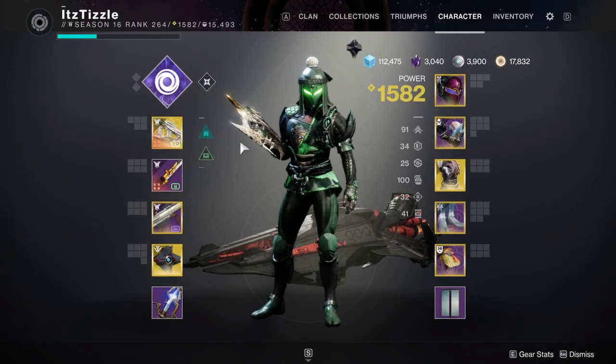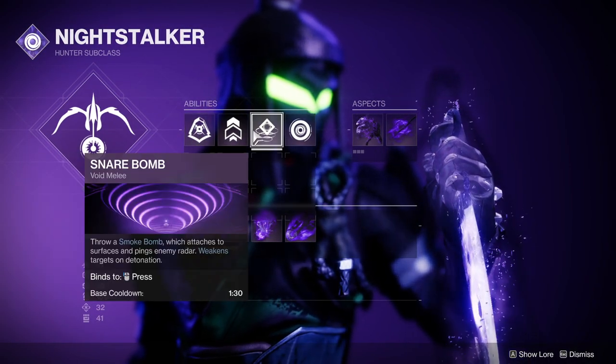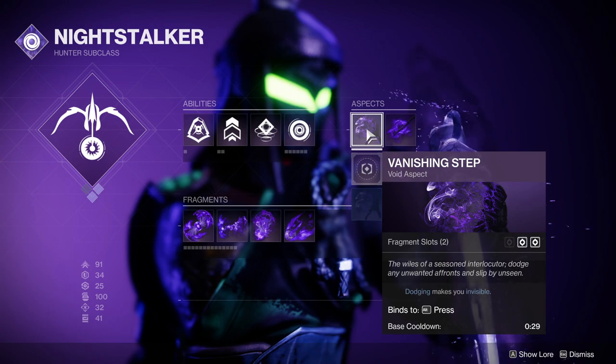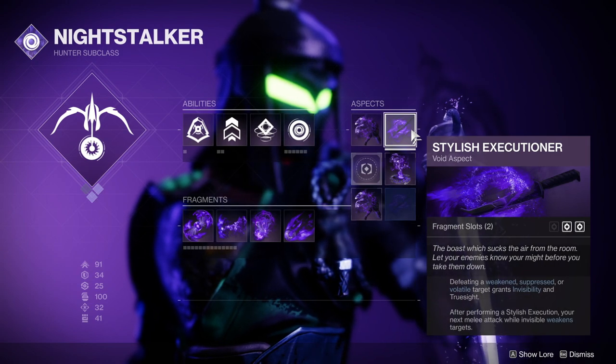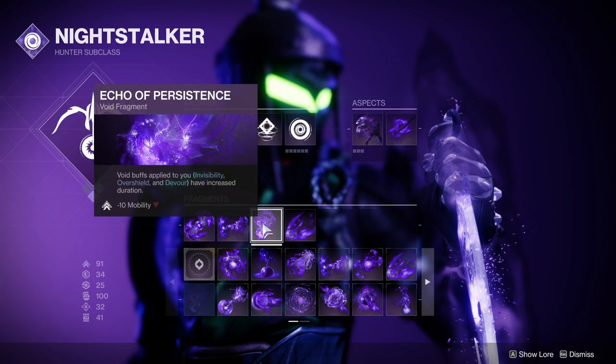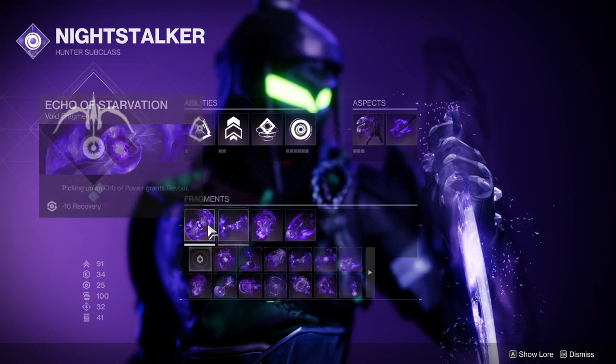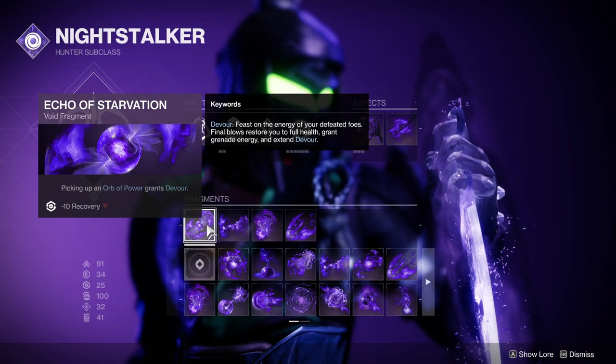The first build is on the Hunter. We are running Void 3.0 with Vanishing Step and Stylish Executioner. For Fragments we have Echo of Undermining to allow our Vortex Grenades to weaken enemies, Echo of Persistence to make our Devour and Invisibility last longer, Echo of Remnants to make our Vortex Grenades last longer, and Echo of Starvation to give us Devour when we pick up an Orb of Power.